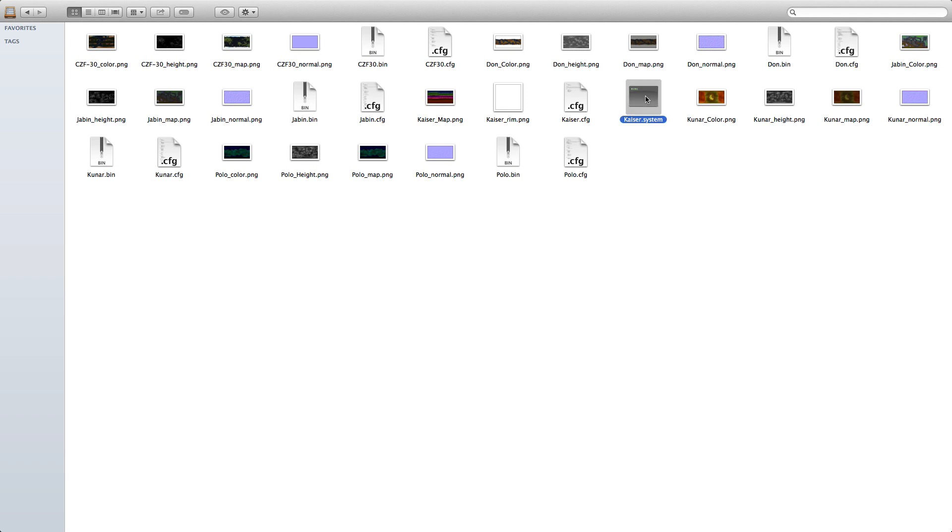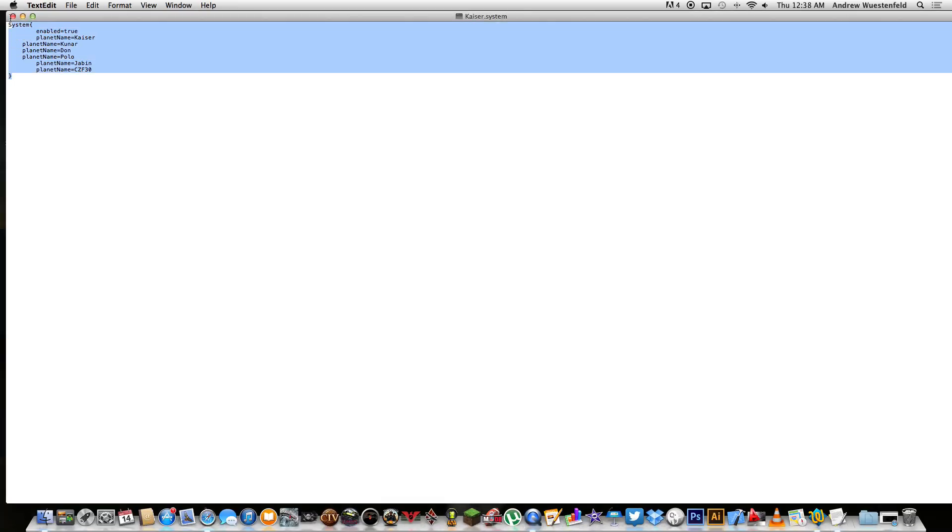I'll show you Kaiser's system file. What you do is if you want to get rid of a planet like Kunar, Javin, or CZF30, you just delete it from that file and then delete it from the game and the system will load. Now if you delete the planet from the game but not from this file, the whole system will not load - so you've got to make sure you're doing this correctly. If you want to rearrange these things - for instance I moved two planets to different orbits around Corbo and Dolus - make sure they are ordered after the way each one orbits the main planet, so around Kaiser. These two are obviously the furthest away.